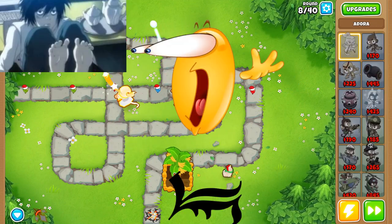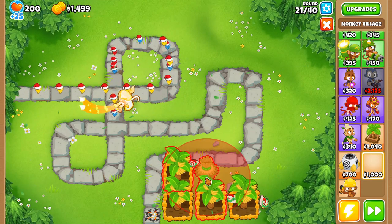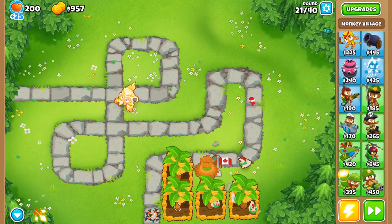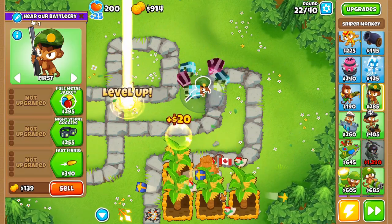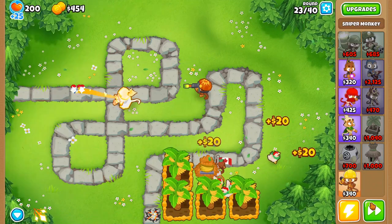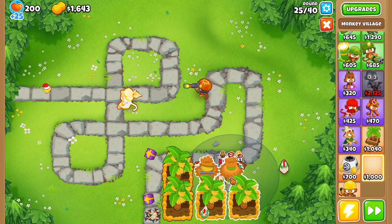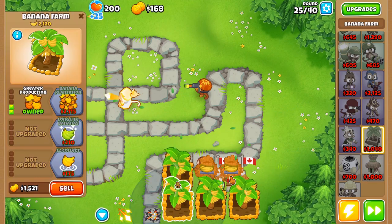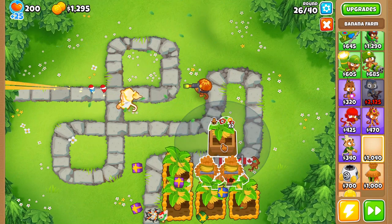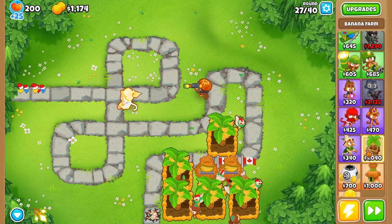Place Adora to the left of the dart monkey underneath the track. Then start placing farms in an L shape — which is a Death Note reference — and put another set of 2-0-0 farms, then get a discount village. We're also going to get a 0-2-2 sniper down the line and replace our dart monkey, then save up for another discount village to the right. Then we're going to start building our little empire — just set up to make as much money as we can.